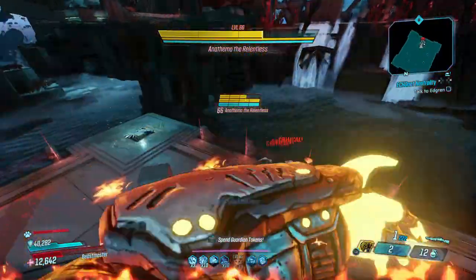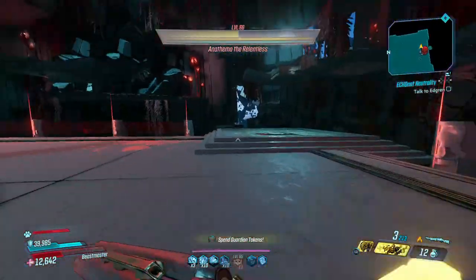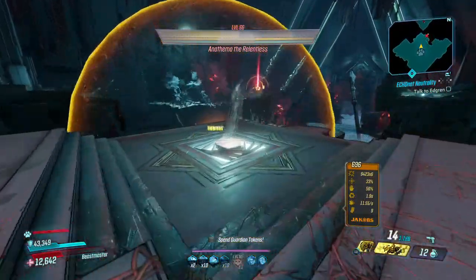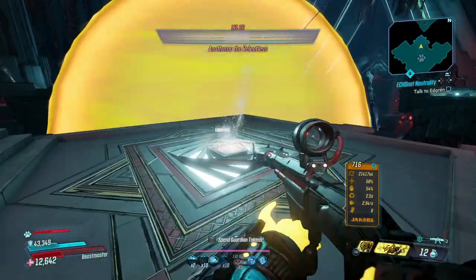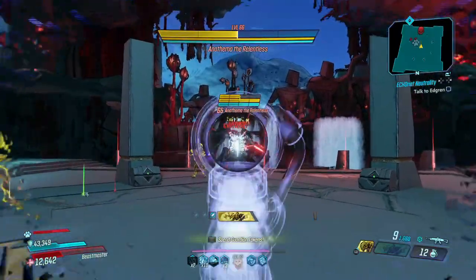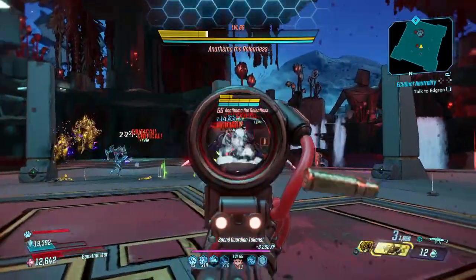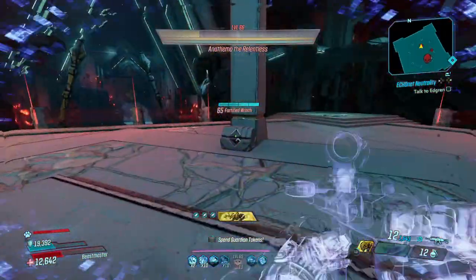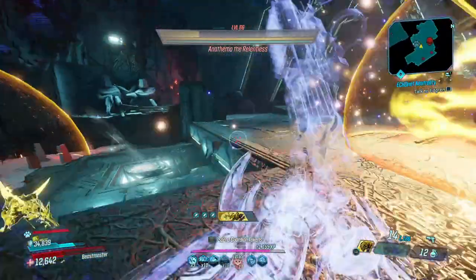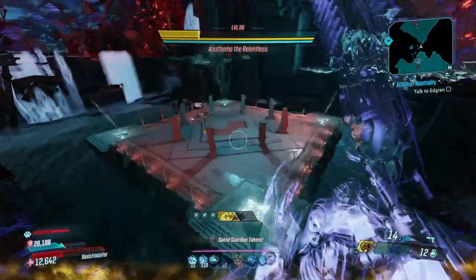I was thinking about putting the Bounty Hunter on, but actually no — we're fine, we're wrecking everything regardless. Let's use the Clairvoyance a little bit and cycle through all the weapons against this boss so it's not just the Hellwalker and Clairvoyance show. We'll knock off part of the health bar with the Maggie — why not, let's do it.